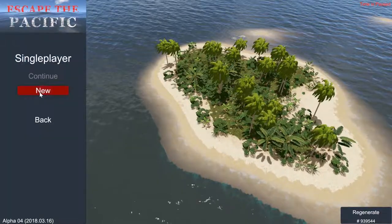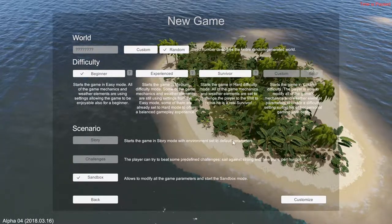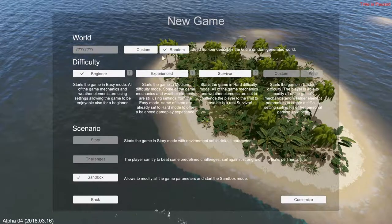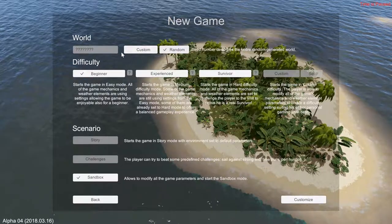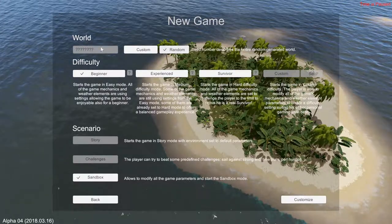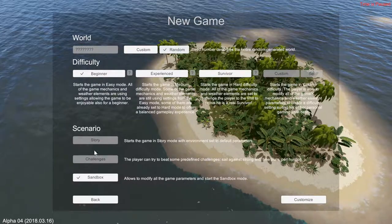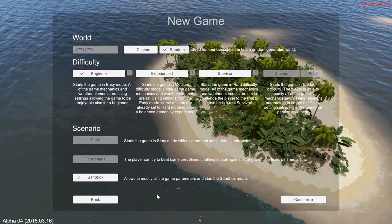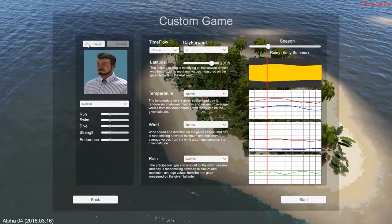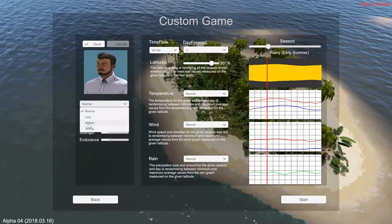So we're going to start a new map. One thing I find cool about this game — there are a lot of choices you can make. At the moment some of them are locked, but as I said this is early access. You can get a random map or you can generate your own using a seed. I'm going to go random because I don't know any specific seeds.